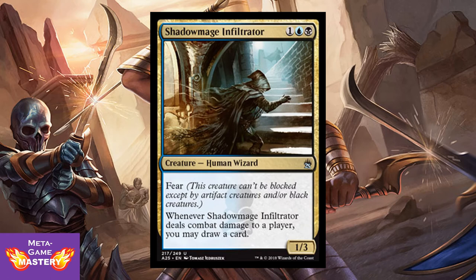Here we have Shadow Mage Infiltrator — love this card. It's 3 CMC, 1 colorless blue-black, for a 1/3 human wizard with fear. Whenever Shadow Mage Infiltrator deals combat damage to a player, you may draw a card. This thing is nigh unblockable and turns itself into very consistent card draw. Love that it's been downshifted from rare to uncommon so you can see it more in limited. If you pump this thing up, it's great consistent damage. Designed by a former world champion — don't underestimate it.